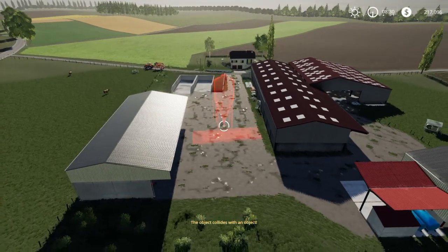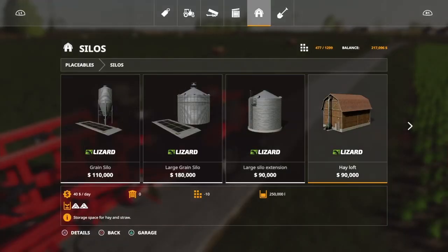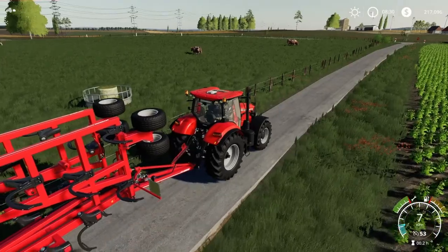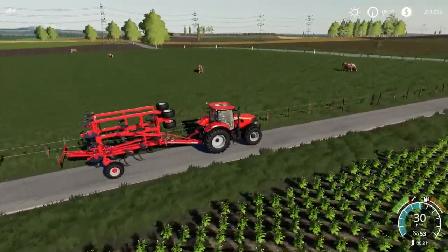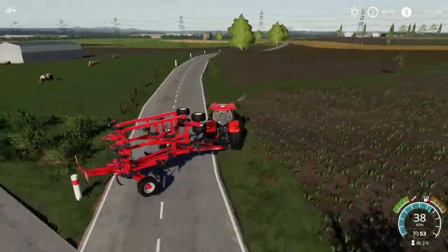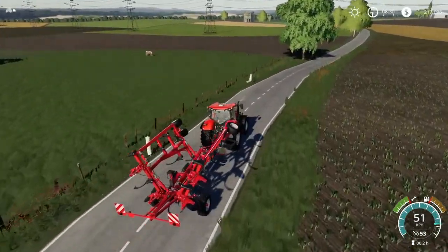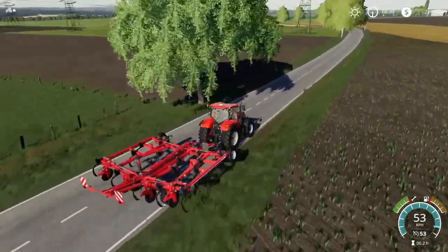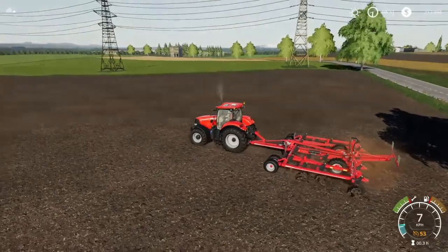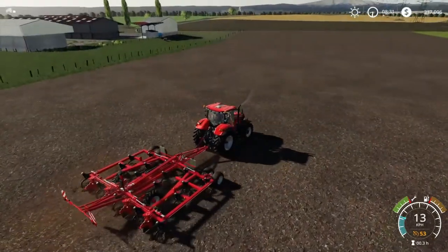There are maybe smaller silos which you can place down, maybe here — no. Not even a small hay loft. So on the way to the first sell point, I haven't seen any traffic — I have traffic on. We own the field just ahead of us now, so we can try this cultivator — the 300 horsepower cultivator. There we go, we can pull it.